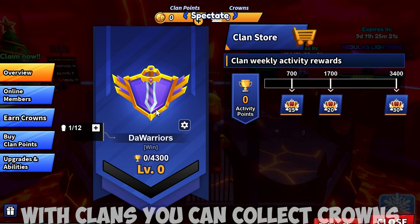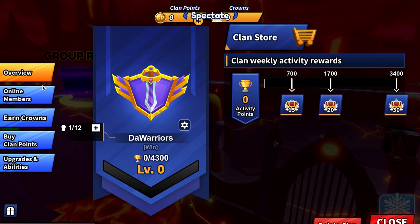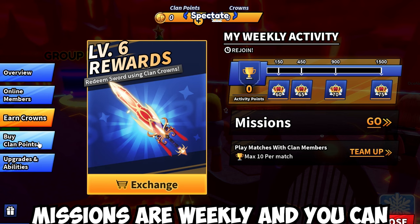With clans, you can collect crowns with missions and activity rewards. Missions are weekly, and you can also do missions with your team.